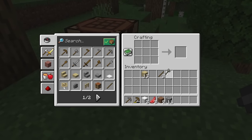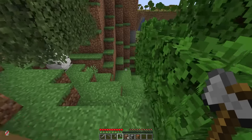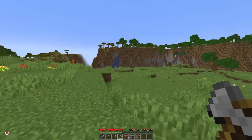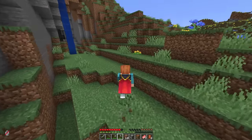Cobblestone pickaxe acquired, and we'll get a full set of cobble tools just to get ourselves started. And of course the furnace. With that, I ran off to explore this brand new world in search of villages to gather as much food as possible before diving underground.